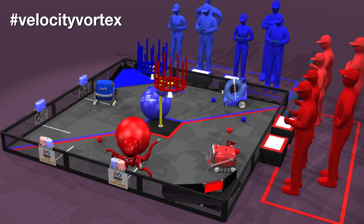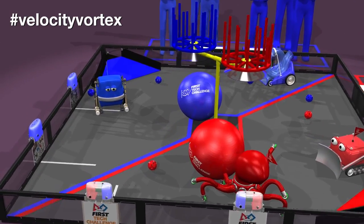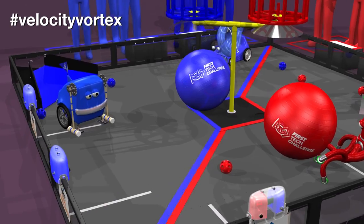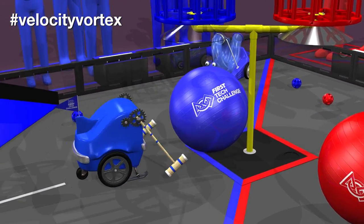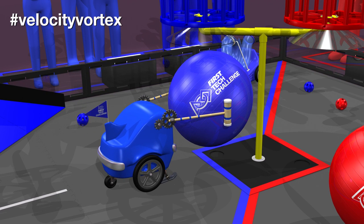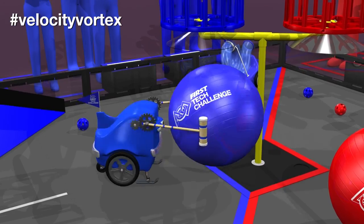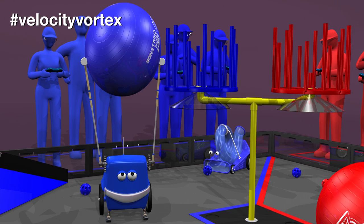The last 30 seconds of the driver controlled period is the end game. During this time, robots may lift the cap balls to earn extra points. If your robot is holding a cap ball off the playing field floor at the end of the match, your alliance is awarded 10 points. If your robot can lift it above the center vortex crossbar, your alliance earns 20 points.